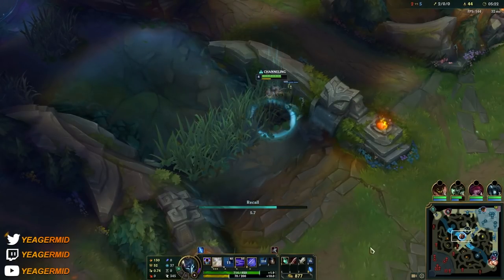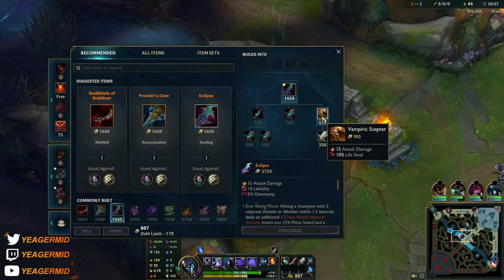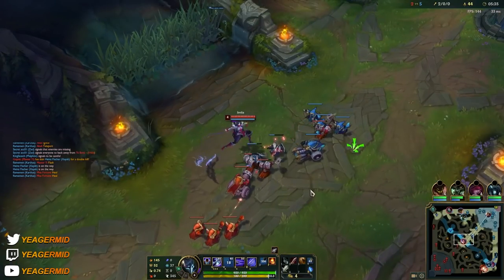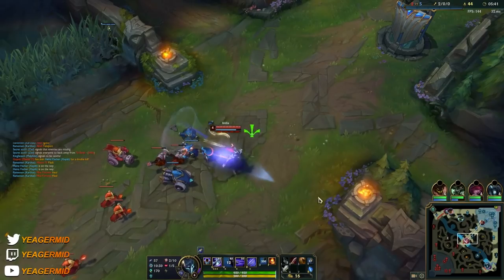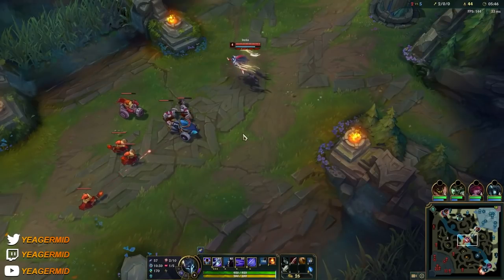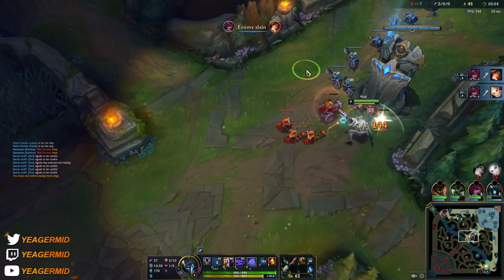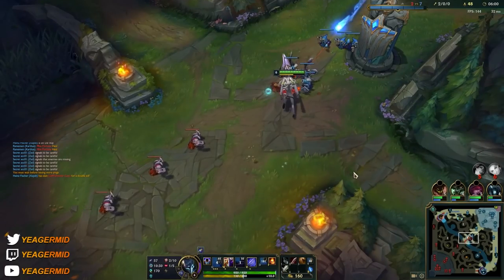We got the ultimate up — this is what this champion is known for. When you use it, you go untargetable, so you can also use it to dodge abilities, and then you appear behind the enemy champion, spawning a shadow as well. You're going to store some of the damage you're dealing, and then after a short delay it's going to pop. It's similar to a Yone E, so a lot of your burst damage is in this ability. To get the maximum damage, use your ultimate first, then place another shadow, use your E and Q, and remember to use that auto attack as well.